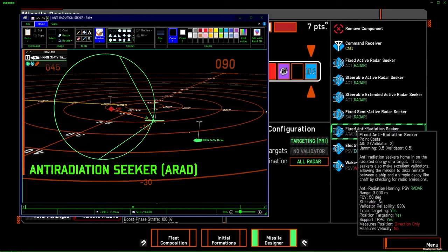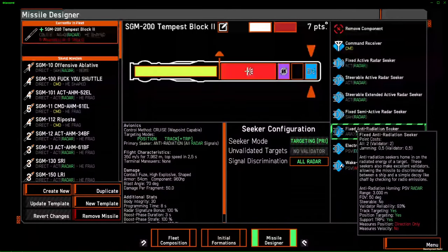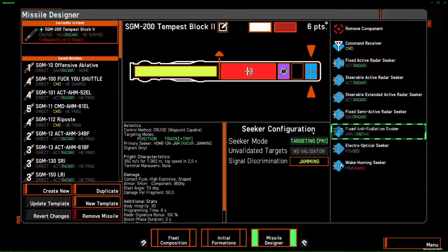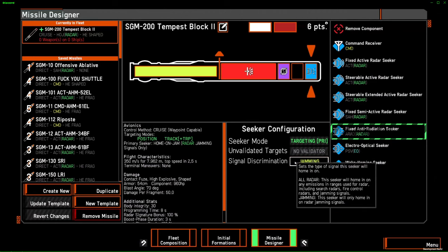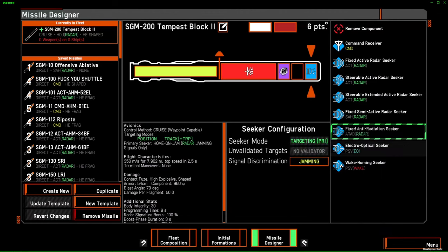A particularity of ARAD is that it prefers jamming signals over radar signals, and it will pick them up outside its range of 3,000 meters. If you jam an ARAD seeker, it will come for the jammer — even if it's outside of the 3,000 meter range. What you can do is either lure it away from other targets using jammers, or in case of a hybrid, try to trigger the sprint stage earlier so it runs out of fuel before it hits you. ARAD has two modes: all radar, and just jamming — which only seeks jamming signals and costs only 0.5 points.